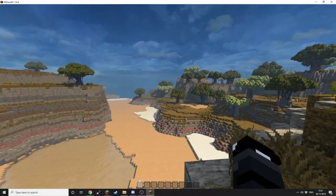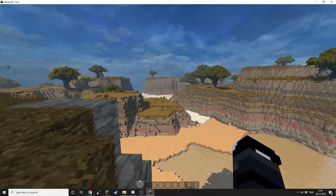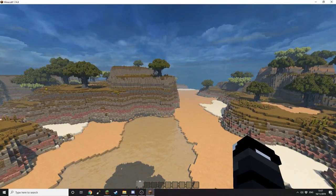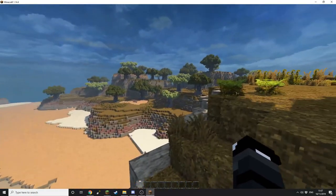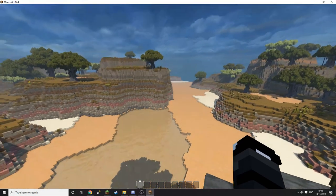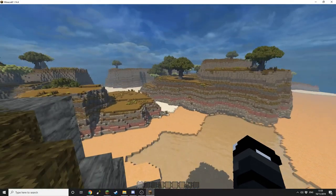Here we go — the finished product. As you can see it looks quite nice. I am using the Conquest texture pack and some shaders, but even without them it looks quite nice. You could go down and add caves in if you like, just to make it all the more windy and twisty, but otherwise I think we're done here. I hope this was helpful to someone, and if you have any questions please leave a comment and I'll get back to you as fast as possible — catch you next time, goodbye!